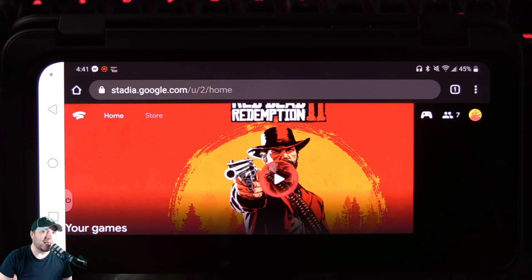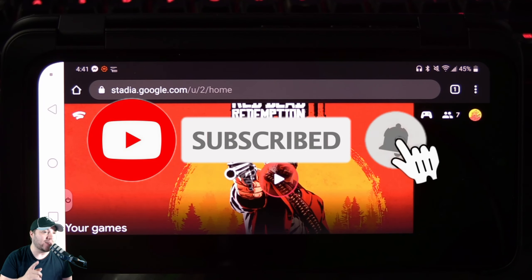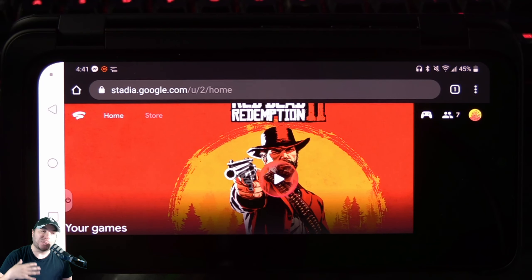What's up guys, welcome to Cloud Gaming X. I am really excited to show this gameplay video because we got Red Dead Redemption 2 on Stadia, and this is something that is pretty dang cool. How can you play Red Dead Redemption 2 on a cell phone? Well, you can do it here with Stadia. I am playing on my LG ThinQ. I am not playing on the supported Google Pixel phones. I will have a link down below if you're wondering how to set up Stadia on a non-Google Pixel phone.